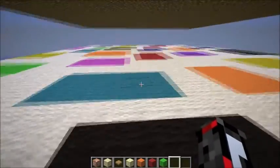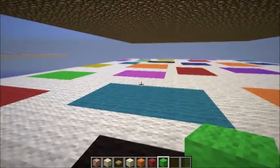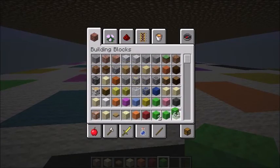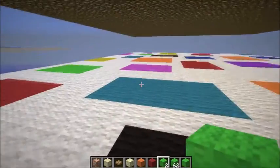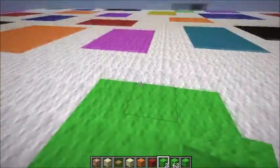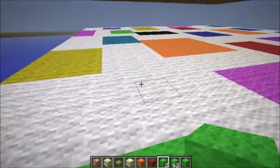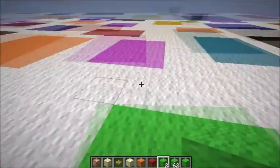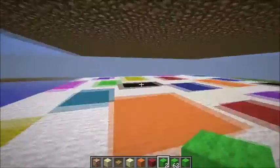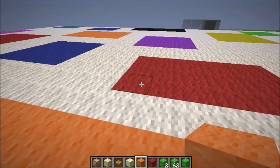So this minigame, basically how it works: in your inventory, or in front of you — sometimes it flashes in front of you, sometimes it appears in your inventory — you'll have some sort of wool, spread across your inventory like that. When you get the wool, you have to run to the tile, and then everything else goes away. If you don't make it in time, you fall. There's no pattern you can use to figure it out.